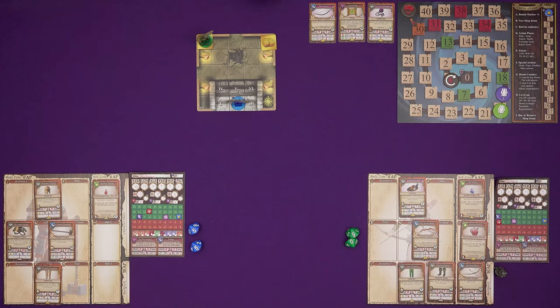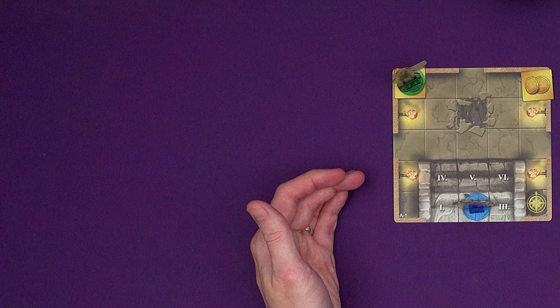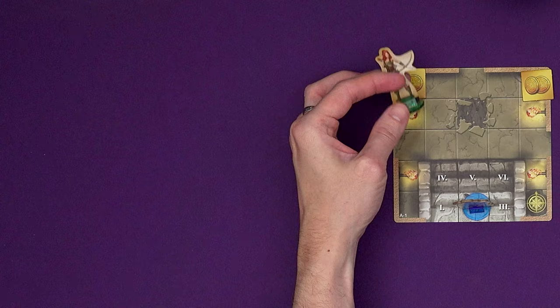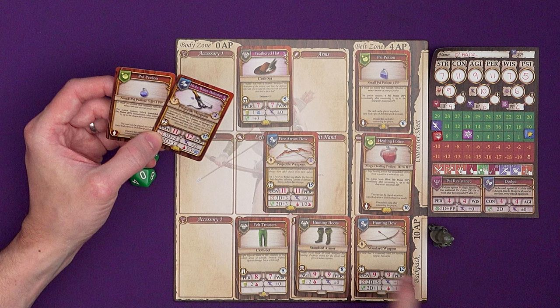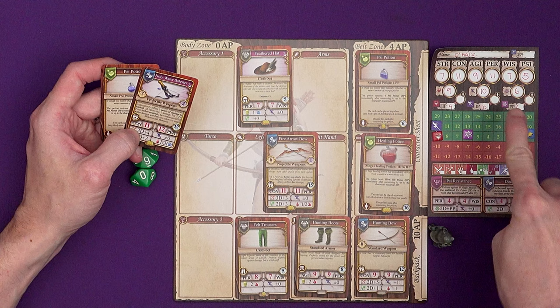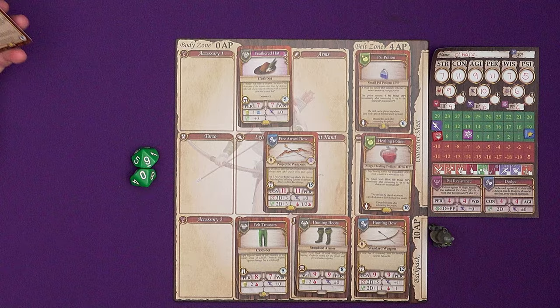When you're on a loot marker you can search for treasure. You can draw one loot card for one action point or two loot cards if you spend five. The loot deck is full of traps as well as exciting treasure, so it might be wiser to spend the action points to draw a couple and pick one. The huntress is going to spend five action points to draw two loot cards. There's the option of a psi potion and a holy water balester — a projectile weapon — but she's just short of the required 11 constitution and 12 perception to equip it. She probably wants the psi potion, and since we're in the same room you can throw things to other characters.